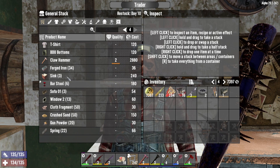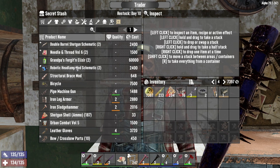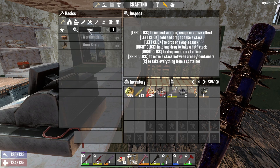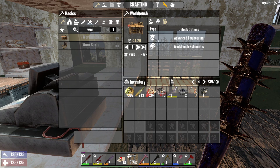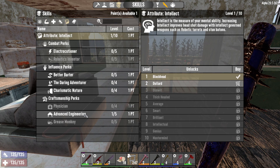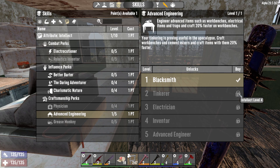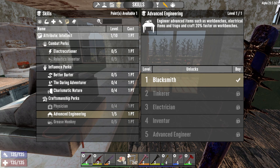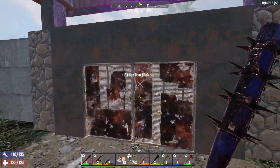He does not have any workbenches on him. We also can't craft a workbench yet. To make a workbench we need Advanced Engineering Level 2, which requires Intellect Level 4 — so that's five points in total to get there. That is hectic. We definitely need some XP, so let's see if we can kill a bunch of zombies and then get back home and see where we're at.